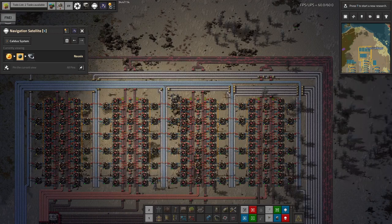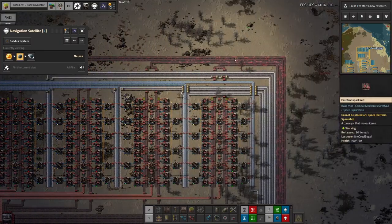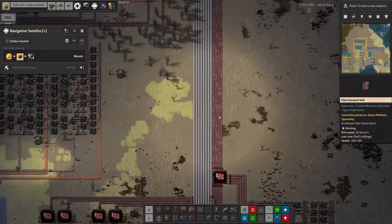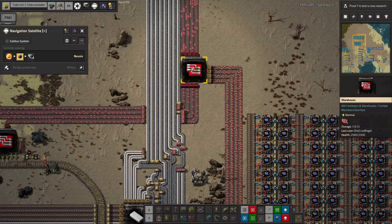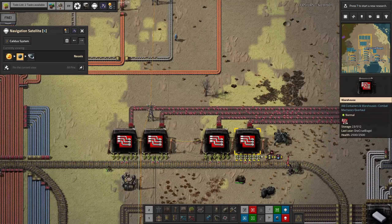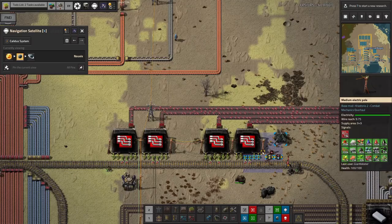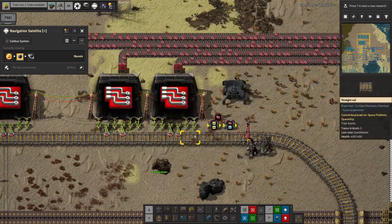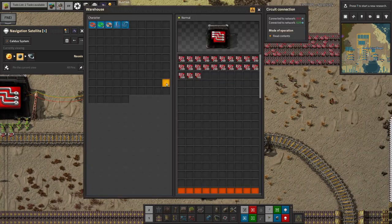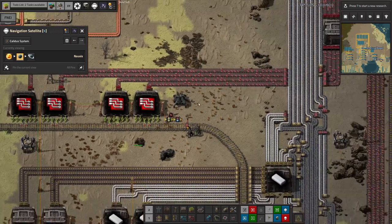We're making loads of red circuits — or at least we potentially could be. They're being passed out at the top at a reasonable rate, going into this warehouse where they're split off. Some go over here into warehouses which will eventually fill up to allow a train to come along and pick them up. We still don't have a full train load — a train is four rows of stacks — but it's filling up gradually.